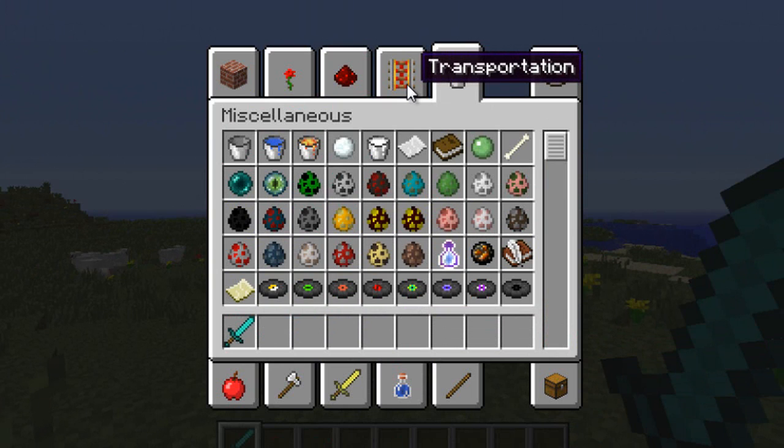Another important thing to know about this Wither boss mod: do not put your cursor in the Miscellaneous section of Creative mode. Do not do it — your game will crash. I'm serious. As far down as 'pig', my game crashes.